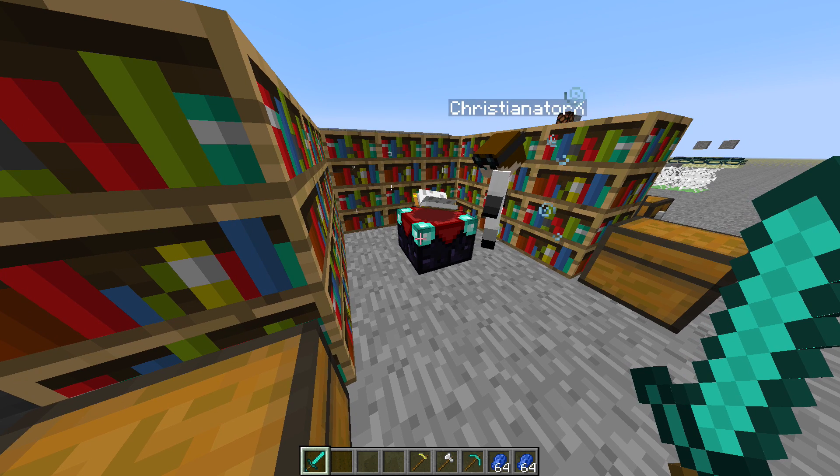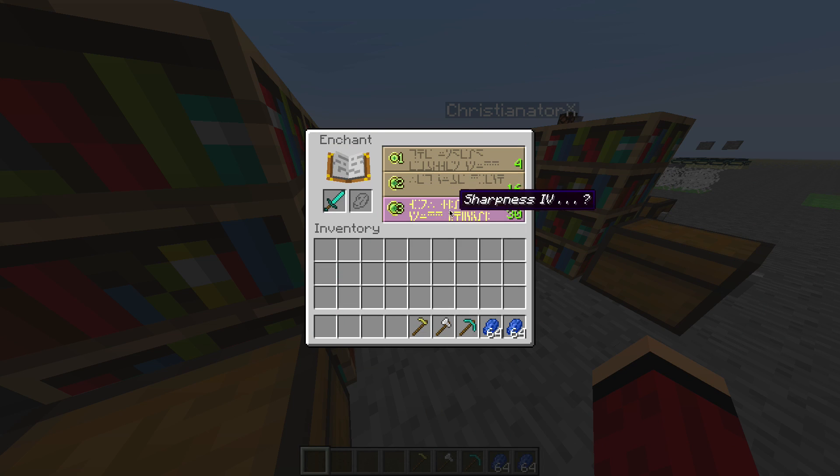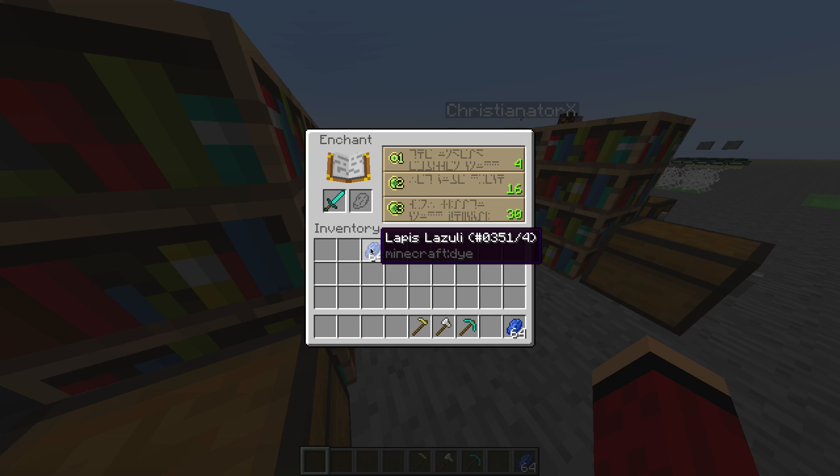Let me go to the enchantment table. You have to put in Lapis in the layout along with your item. I'm not sure if it works in creative mode — it doesn't work in creative. I'll have to switch to survival.